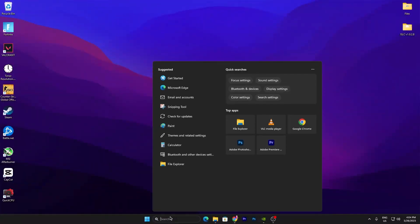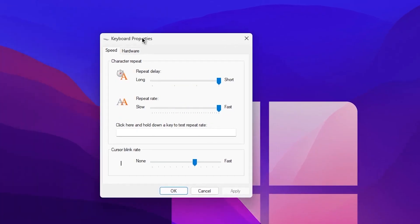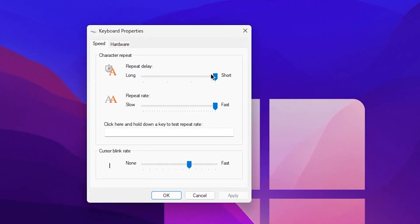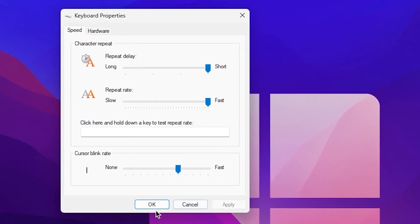In the first setting, go to your Windows search and search for keyboard, then open up the keyboard settings. Go to the Speed tab and increase the repeat delay onto Short and the repeat rate onto Fast. Hit Apply and click OK.